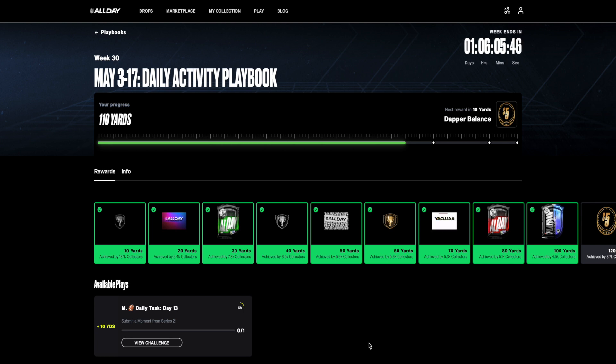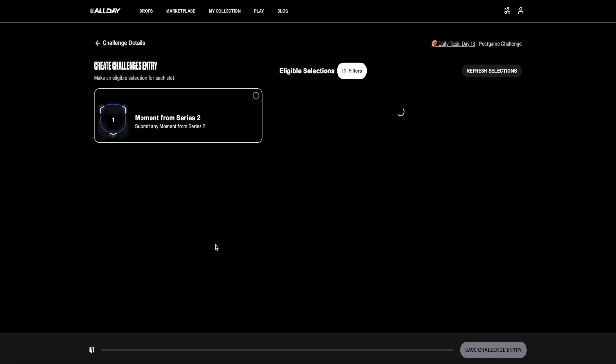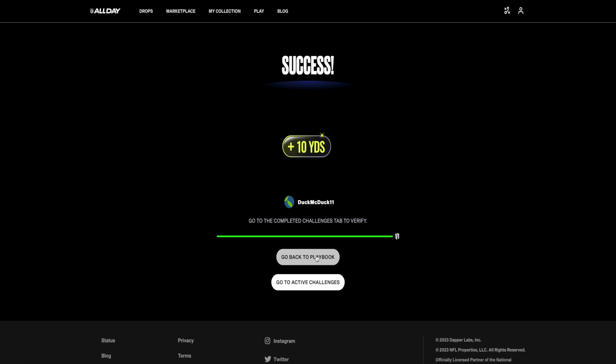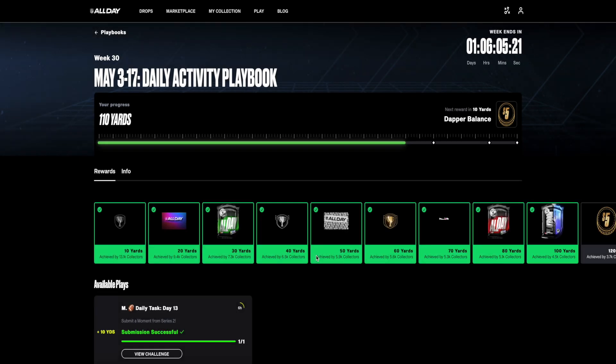On day 13 I have one final challenge for my last 10 yards — submit a moment from series two, which consists of moments minted for and during the 2022 NFL season. I'm going to choose this Laquon Treadwell moment from my collection, lock it in, and now I've completed the final challenge to get 120 yards and that five free dollars of Dapper balance. While this playbook took a long time and was kind of tedious, I was able to come out with three new moments as rewards and a little extra Dapper balance.